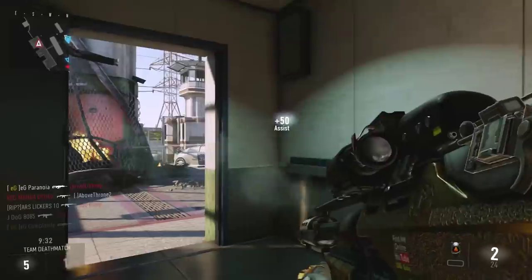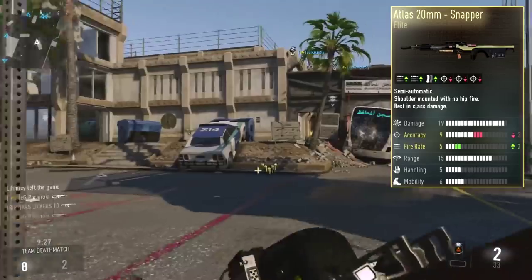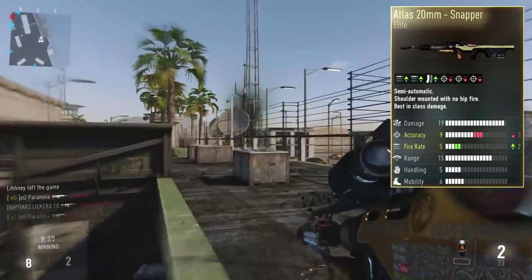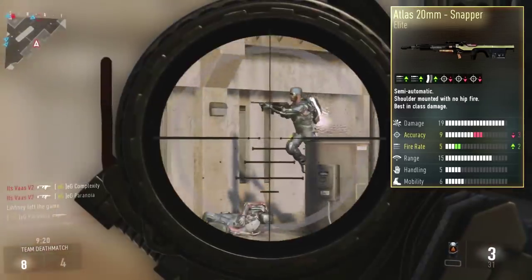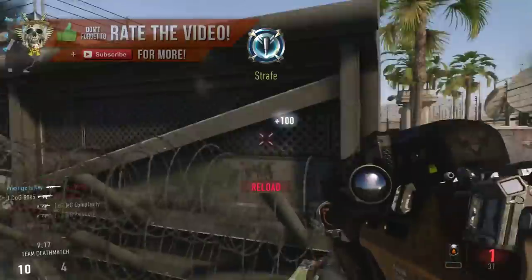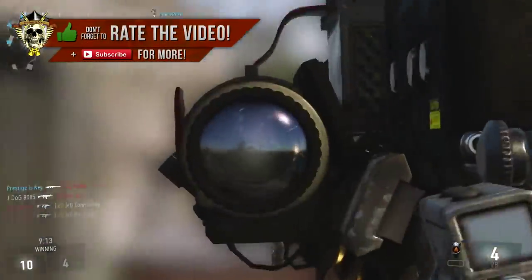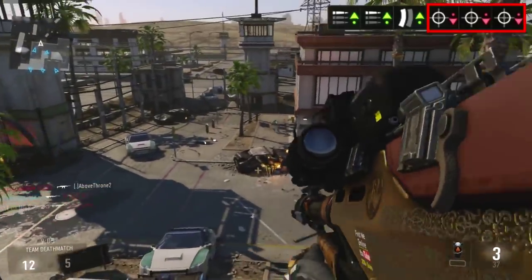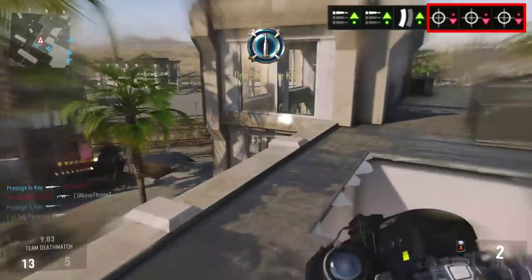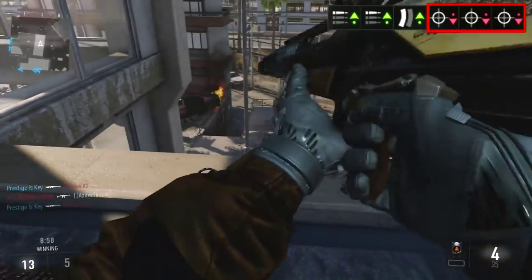Today we're going to be looking at a weapon that is pretty unique in its own sense, and that is the Atlas 20mm Snapper. Looking at it, you can clearly see there's a huge accuracy decrease. The fire rate is increased by 2, and it says we have an increase in ammunition — which is a lie. There is no increase in ammunition, and we'll talk about that when we get to that point. But first, let's discuss that drop in accuracy. Now normally a drop in accuracy is bad because it's going to change up the recoil pattern. But you have to remember, this is the Atlas 20mm — it's a shoulder-mounted sniper rifle, meaning you're not allowed to hip-fire it.